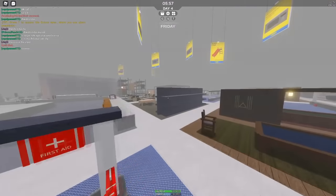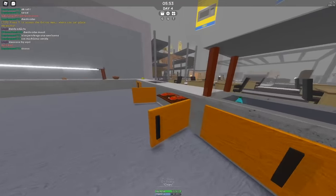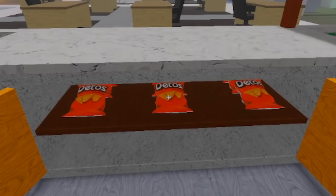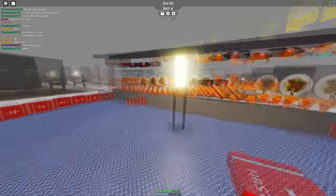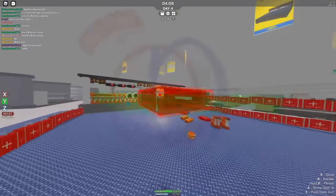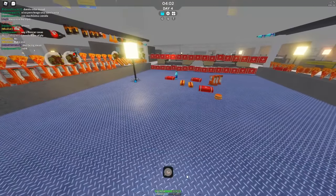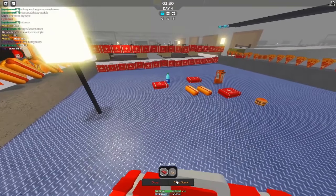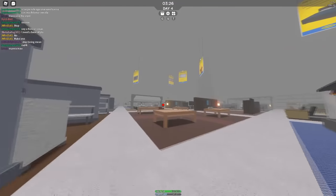Has the food restocked? This is the important question. It has — let's go! My Ditos are back. Let's drop everything I've gotten. And it looks like the first aid kits also refilled — that's really useful. I definitely need to go and find those other areas that have the first aid kits. Let's go back to the other food courts.